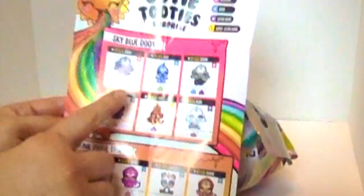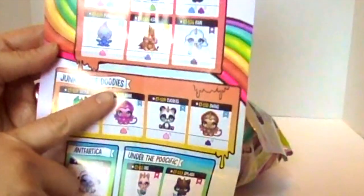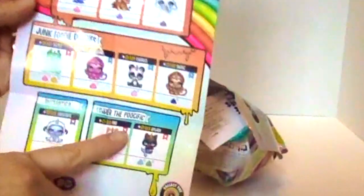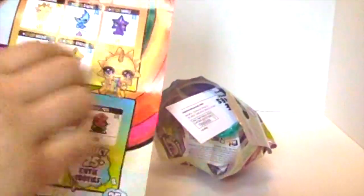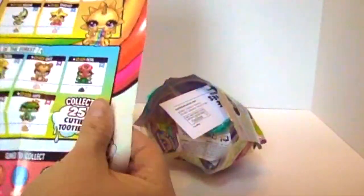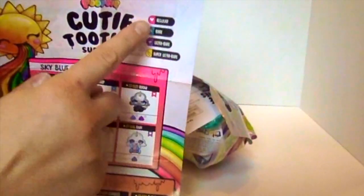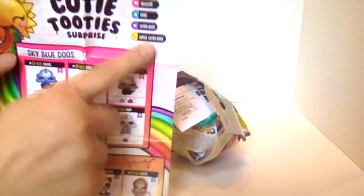So we are going to take this out and I am going to show you guys which one we could get. You can have all these different ones: Sky Blue Doos, Junk Food, Foodie Doodies, Antfartica, Under the Poo-cific. These are all the different characters you can get, and then Boogie Pops, Cosmic Doodos. That is so funny. I hope we get this one, or Duties of the Forest. And then this shows you the slime to collect. You can see on the top if they are going to be regular, rare, ultra rare, super ultra rare. So we are hoping to get some super ultra rare ones here.